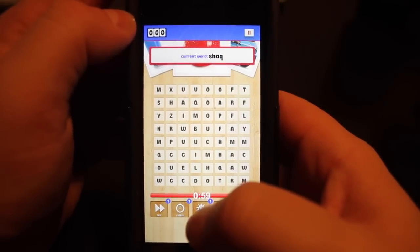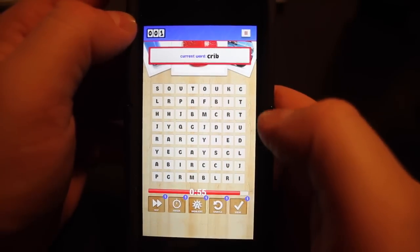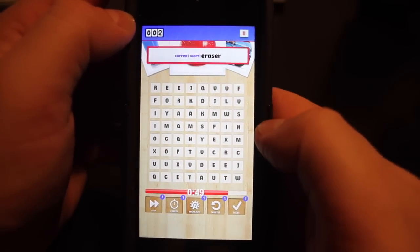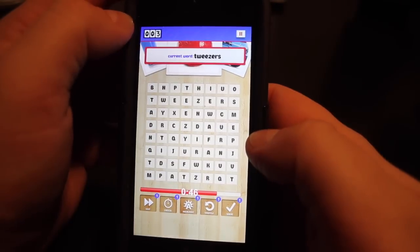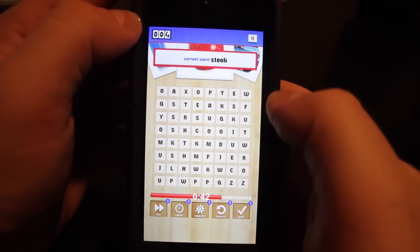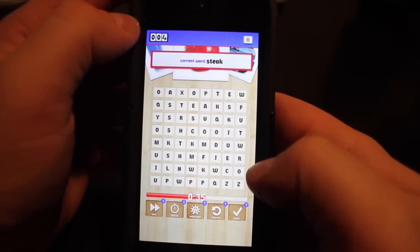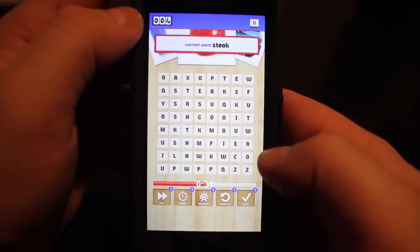Now this game is kind of difficult. You're looking for the words and all these letters change each time the word changes up here at the top. Eraser is what I'm looking to find — you go ahead and pull it across. Tweezers. Now there's tons of words in here. We put more than enough in there to keep you entertained for a while. But like I said, these letters change every single time.